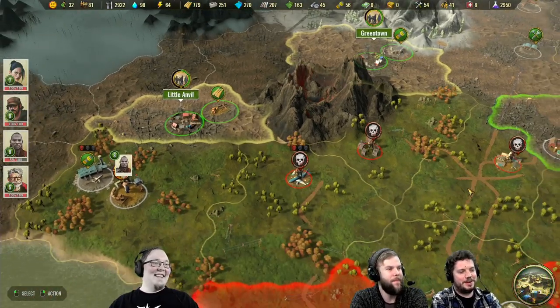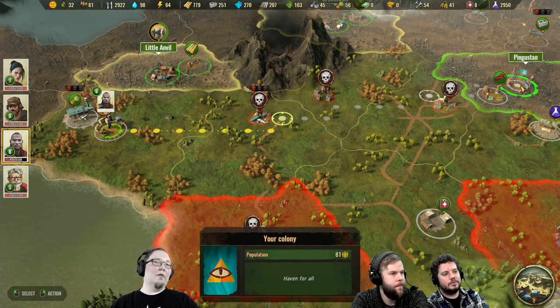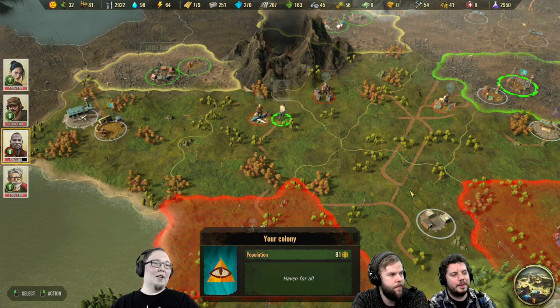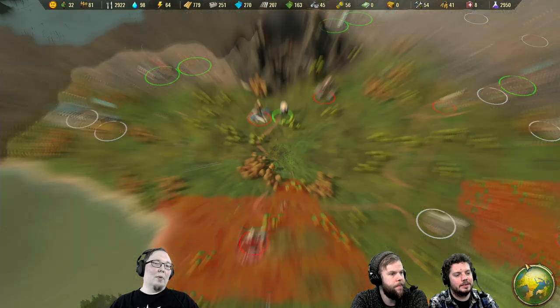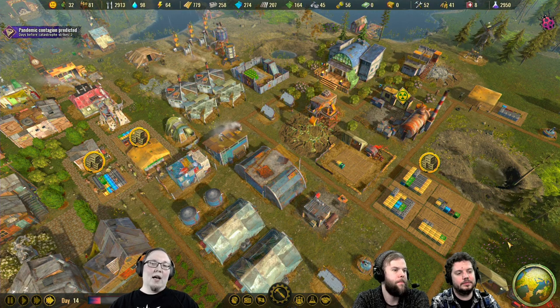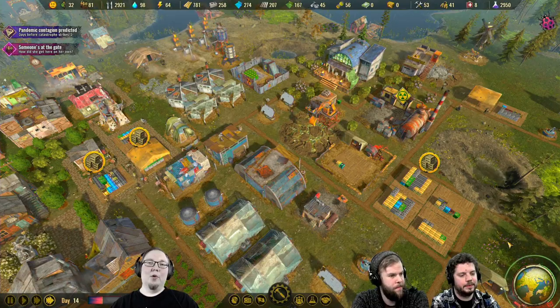Matti, can you go on the world map and show the other big change? If you are too far away from your colony and you move your specialist and keep them there, then go back to the world map - once they have their full movement back, they'll automatically move towards where you told them to go.